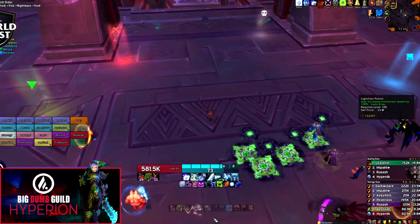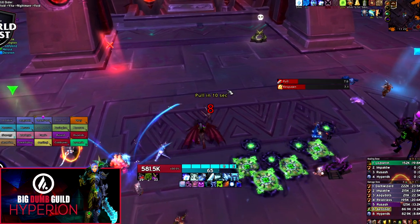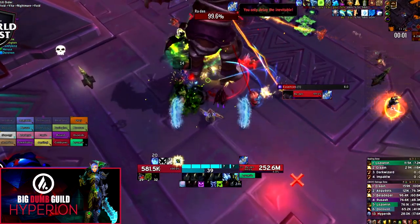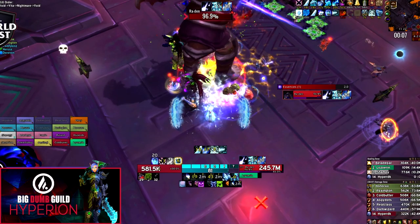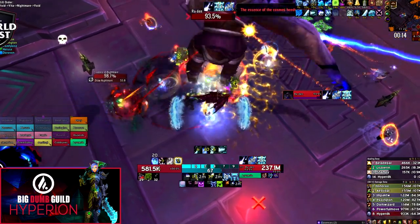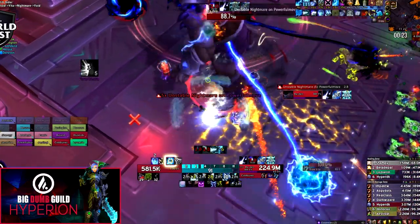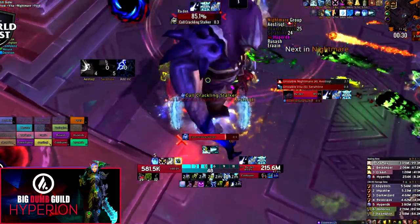Before you even pull the boss, there are a few things to set up. You need to assign five melee DPS in a specific order to deal with either the Void or Nightmare empowerments — that's either bouncing the circles during Void or taking over the huge circle during Nightmare. You'll also want to assign five ranged players to deal with Vita or Nightmare empowerments depending on the orb set. Ideally, also have one or two backup players assigned to each set, in case you get targeted by the opposite mechanic.